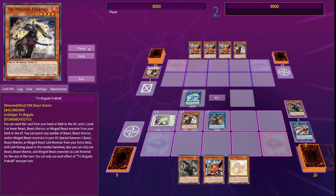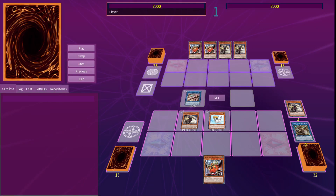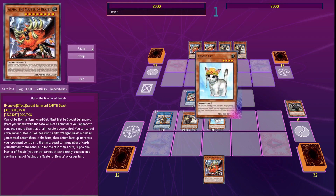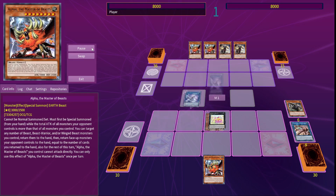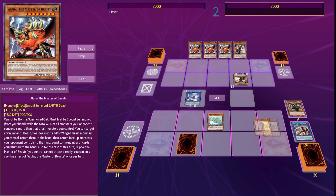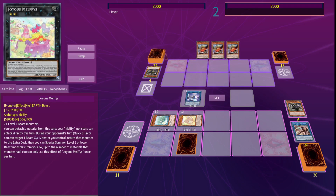Before cleaning up your hand with the graveyard effects of the Tri-Brigades. A second version of this combo does everything the same way up until Rescue Cat's effect. This time, summon Puppy and Kalantosa as your Joyous Melfies materials, and then with the remaining cards, make a 3-material Appaloosa instead of an Avramax. You now get to destroy 2 cards instead of 1, and since there's no Arclight to protect from battle, you also get Appaloosa's 3 negates backed up with Revolt's banish.